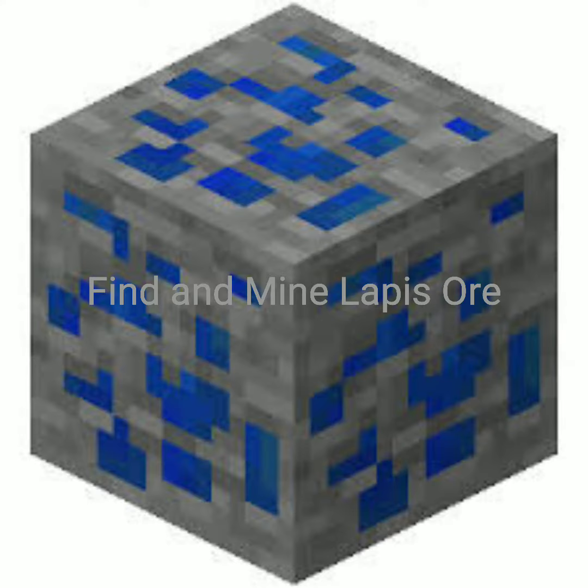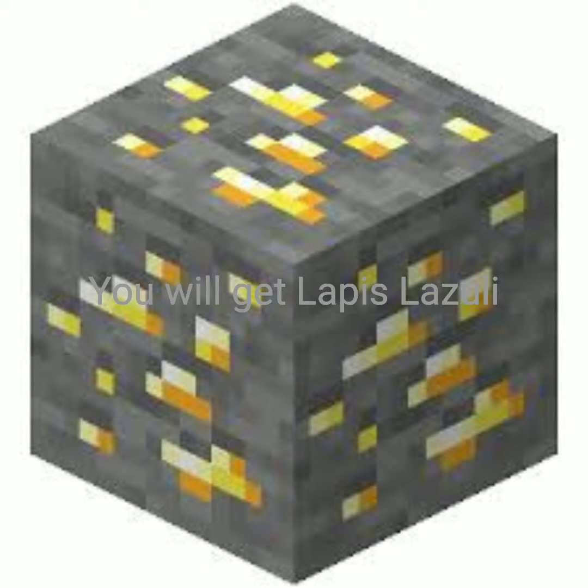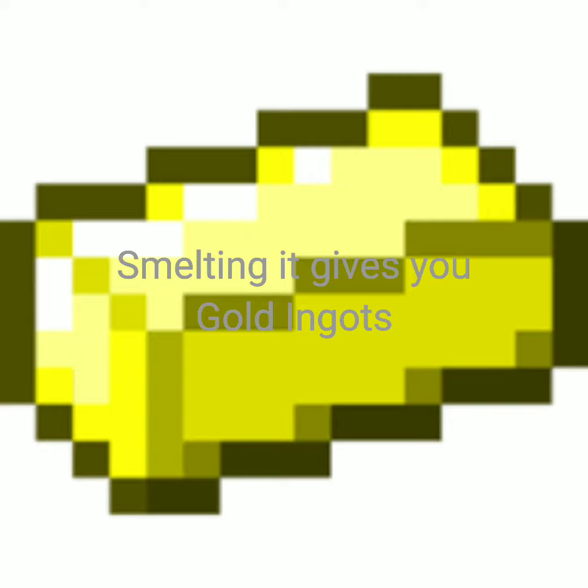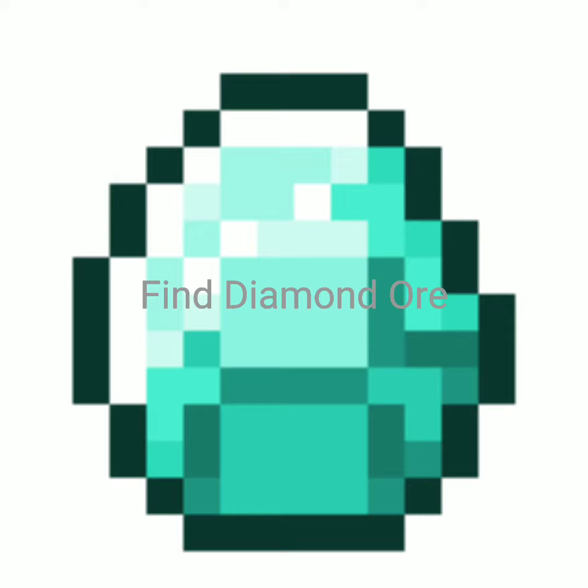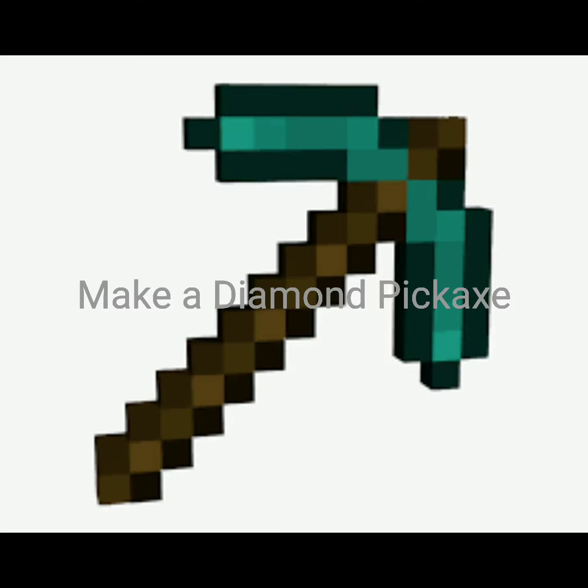Find and mine lapis ore — you will get lapis lazuli. Find gold ore; smelting it gives you gold ingots. Find diamond ore — it gives you diamonds.